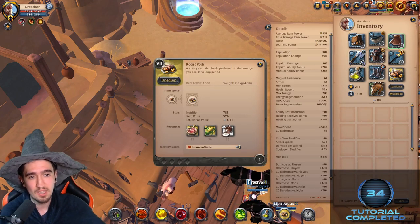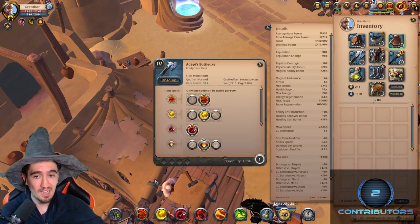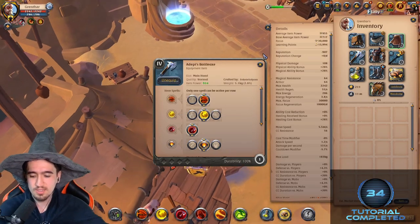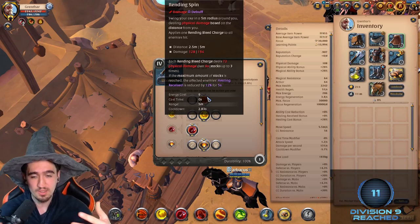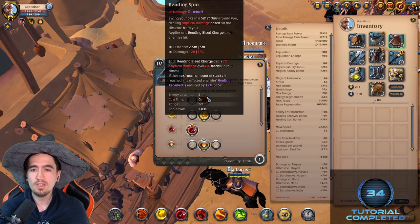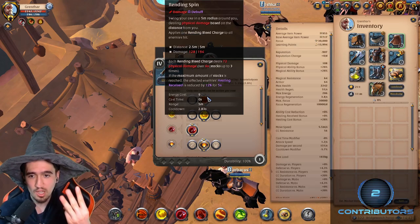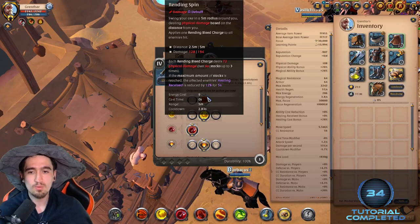The roast pork is pretty good and it adds up, especially because of the passive on the battle axe. For the battle axe itself, for PvE you want to have the Q which does AoE damage and applies a DoT that also applies a debuff. Every single time you do this hit you're gonna get a rending bleed charge on your enemy. If you have three of those charges, the enemy takes reduced healing.